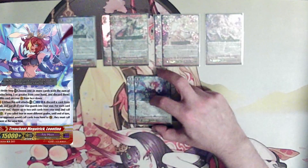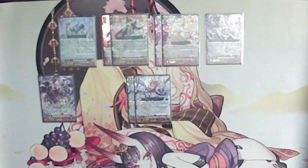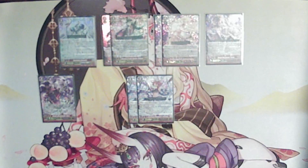Then we are running our main win con, which is Trenchment Megatrick Leotona. We usually go into her for our second stride. Her skill: when this unit attacks, CB1, discard a card from hand, put all rear guards into your soul, and for each card put into your soul, choose up to two units from your soul and call them to the rear guard. If you call four or more different grades until end of turn, your opponent has to call two or more cards from their hand. Being able to attack with our entire board then swing in with her, distribute any triggers we get, and force your opponent to block is incredibly powerful — 9 times out of 10, she's what we win off the back of.